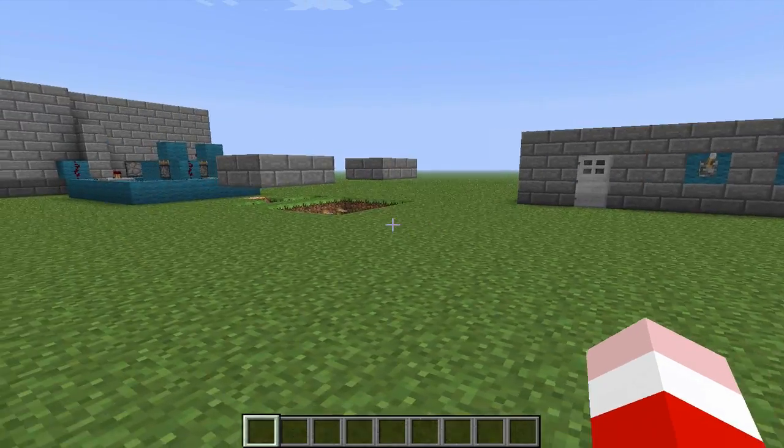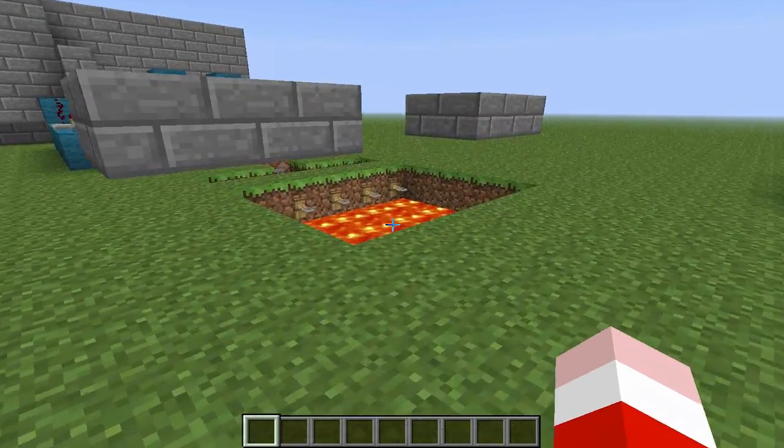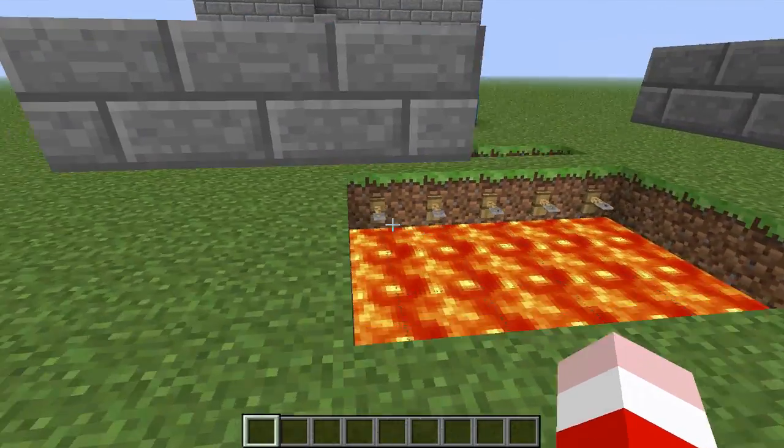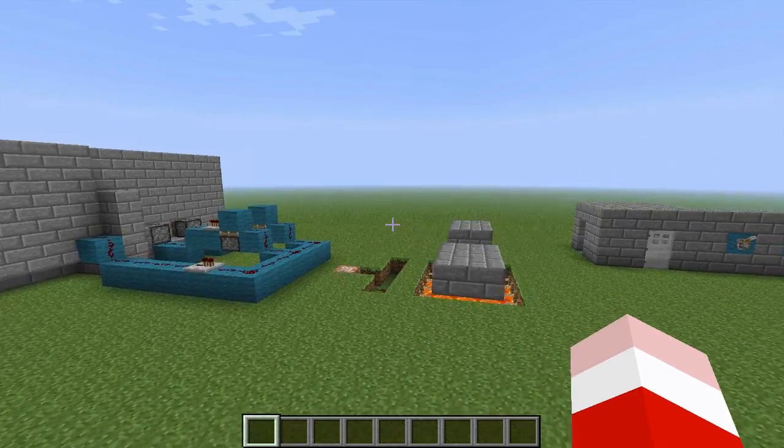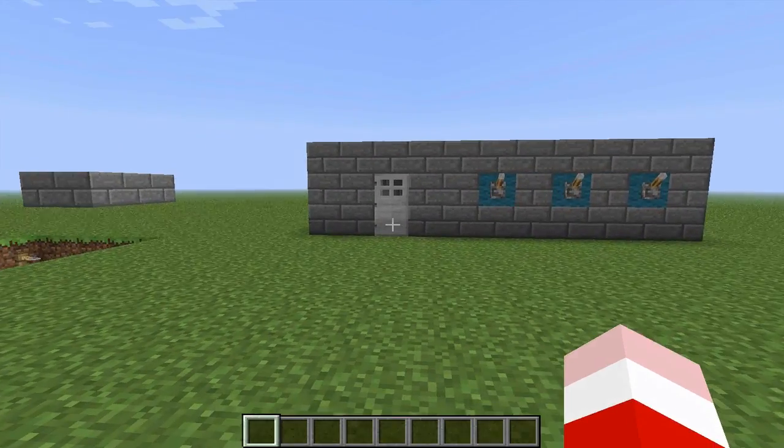So you can see here I've got like a little combination door. Here I've got like a safety net using tripwire hooks. And over here in this room, I'll show you guys that later — I've got to keep something as a surprise for you guys.